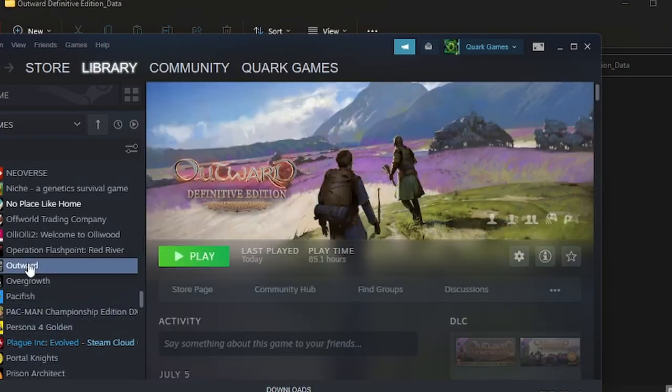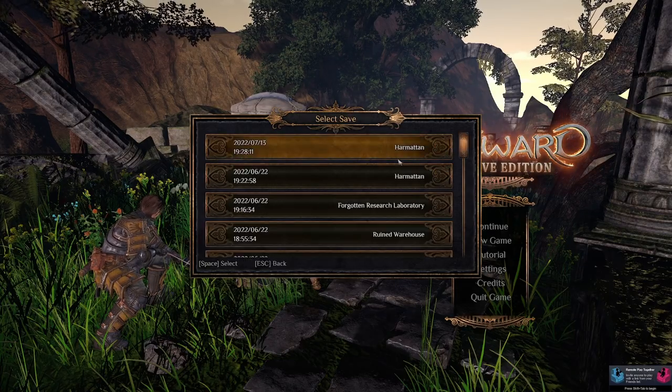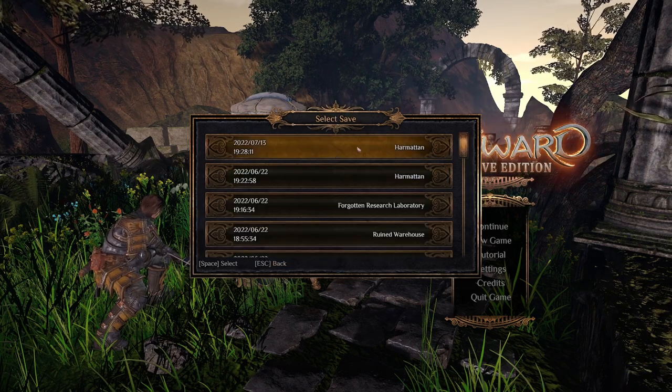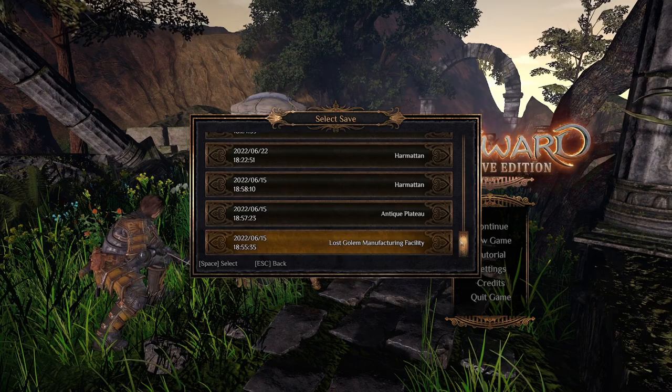Now go back, load the game, and I'll show you how to check if it worked. Click Continue, load your file, and if you get this pop-up here from your load file, these will be like backups so you can load older saves if you want.